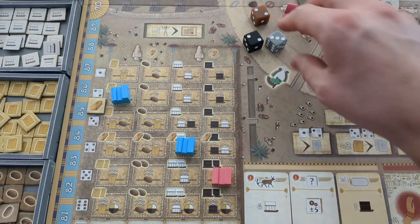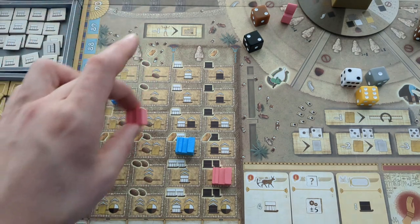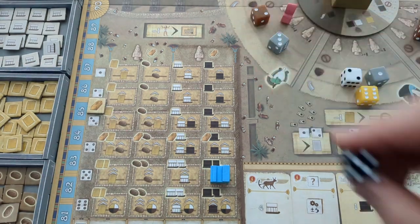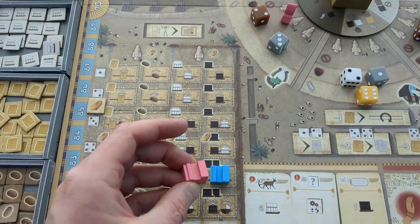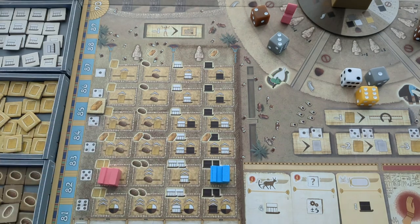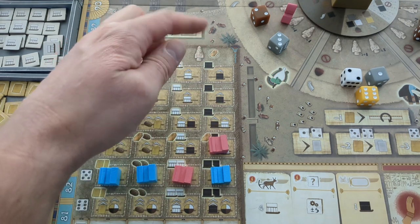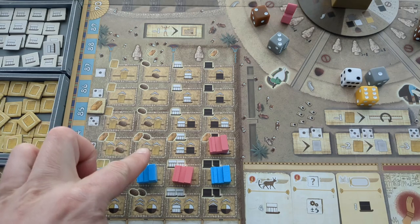If there was a tie for fewest buildings, he would choose the leftmost spot. If the spot he were to build in were already occupied, he would choose the next spot to the right, looping around. So granite would then loop back to papyrus and so forth. If the entire row were occupied, he would go to the next one above that, looping vertically if necessary. Bot in Common ignores any resource gaining or increasing.